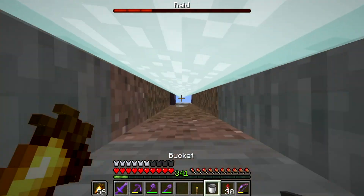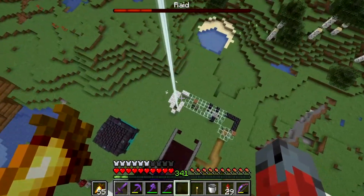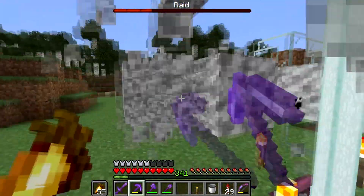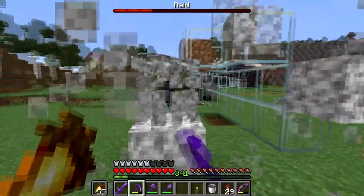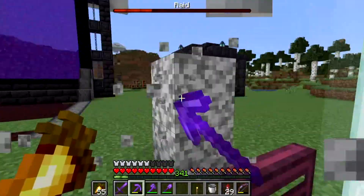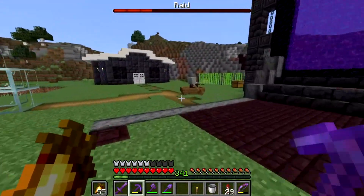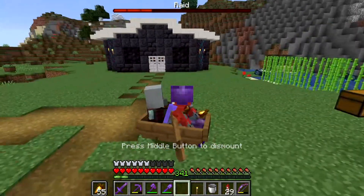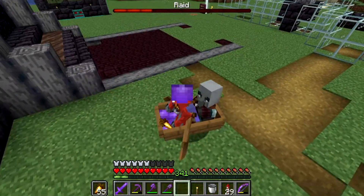Are there any other pillagers up here? They should still count toward the raid, but that's not a problem. Let's break all this now and clear some of this up. I'm going to do bubble columns. There's another one here — this is the one we just put in there. If we sit in this boat, he thinks he can kill us but he can't, so he should start shooting at us.